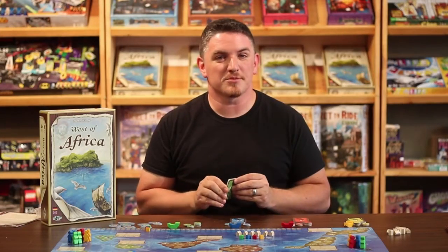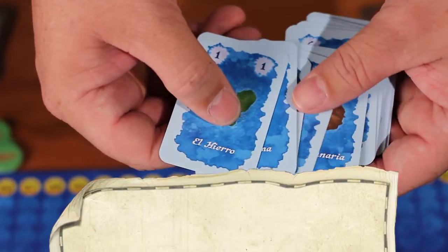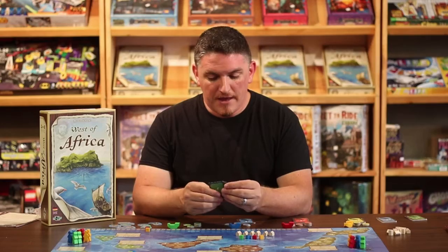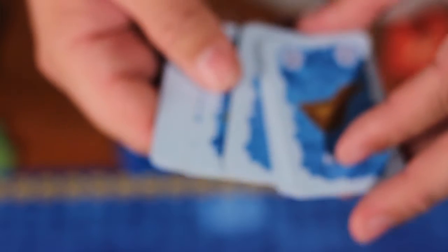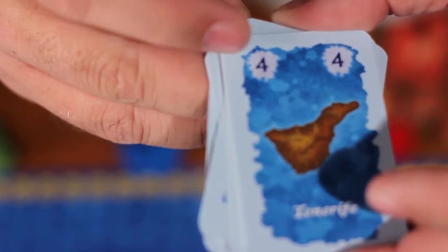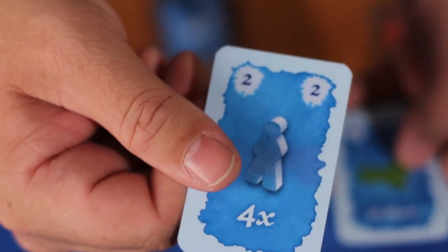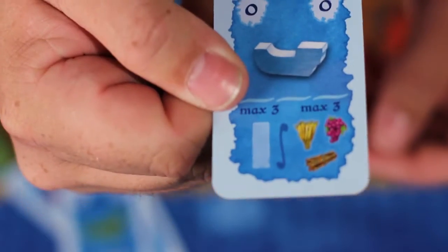In the first phase, players select up to five action cards simultaneously. When players are done selecting their action cards, they add up the numbers at the top of the card — this will determine who goes first. For example, the green player selected cultivate crops, move workers, El Hierro, and move their ship, which adds up to three, five, six.